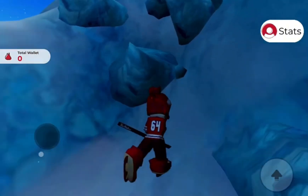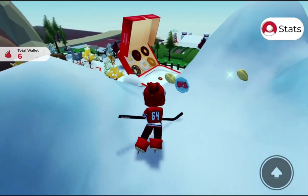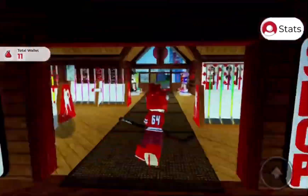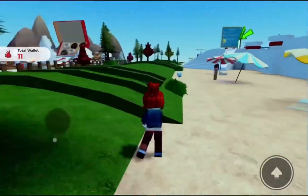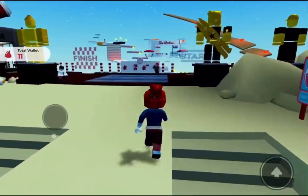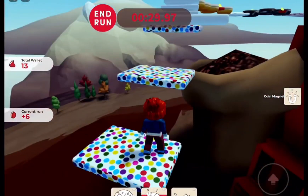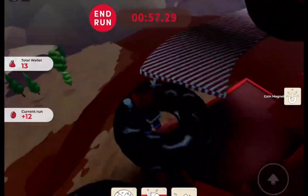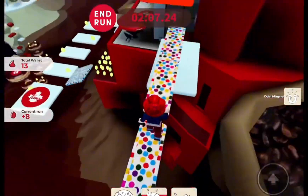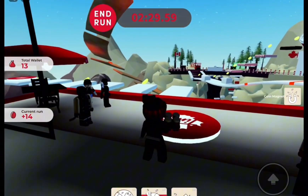The first coin is above the mountain — just climb it to get it. Here is the coin, just collect it. Now let me show where the second coin is. Just go straight. This is the area you need to come to. You need to complete this super easy obby to get the second coin. That's the end of the obby and you will see the coin right there. Now click and run to teleport back.